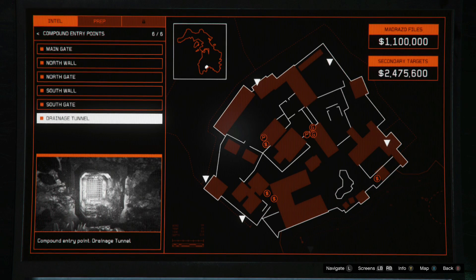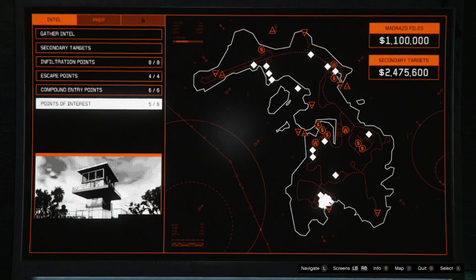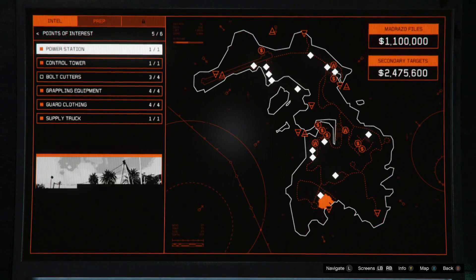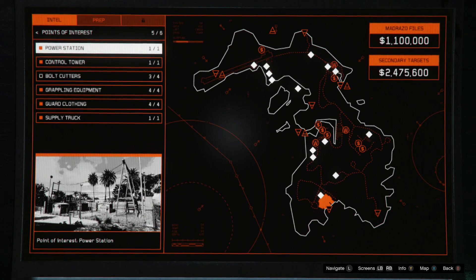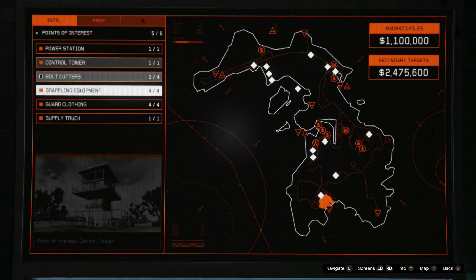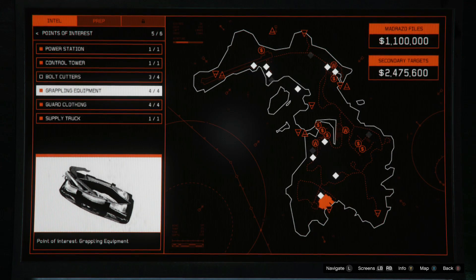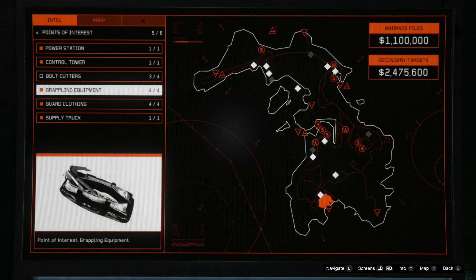Then there are the points of interest, which I've been struggling with. There's the power station, there's the control tower — both near the airport. Then there's a supply truck; you should find that when you're surveilling the compound.